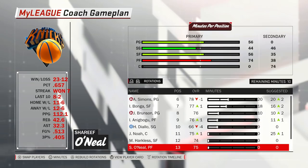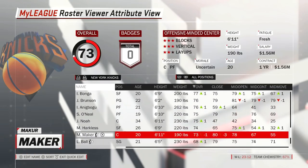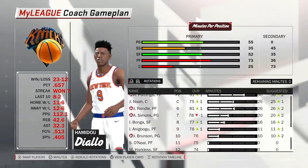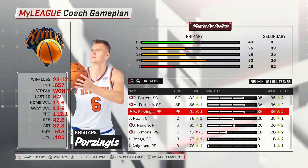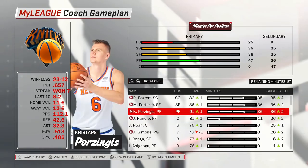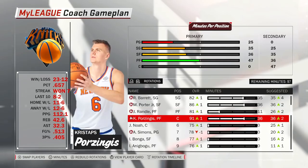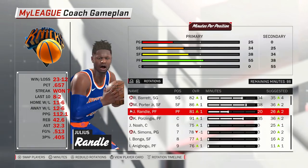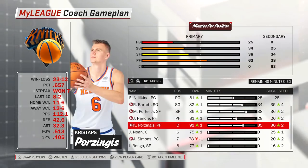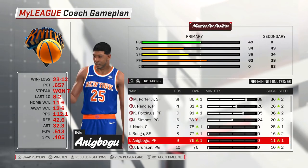Now let's set the lineup. I'm gonna have Ike play center for us. A lot of you guys want me to play Julius Randle at center, but since he is so small I'm not really feeling that. Regarding Kristaps Porzingis — I've been thinking about cutting his minutes because he is extremely injury prone. He can play about 35 minutes, Brandon can play about 28, and I want Simmons to get about 24 off the bench.